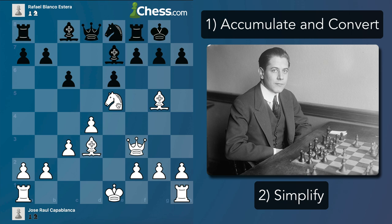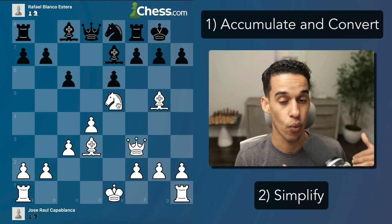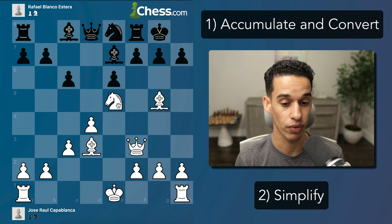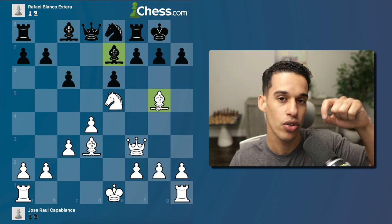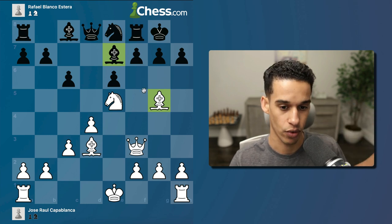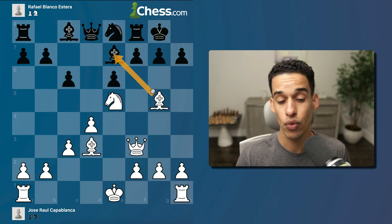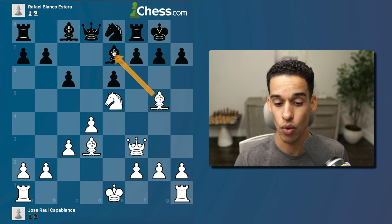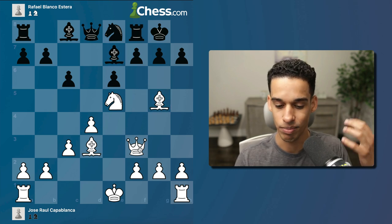Now we start applying phase two - reinforcing what we talked about last time. We accumulated small strategic advantages; now we get rid of whatever we don't need by applying the rule of simplification. What don't we need? I want to remove these bishops - remember, it's not about what you take, it's about what's left. I want to leave them with their bad bishops, so I want to remove that good bishop.